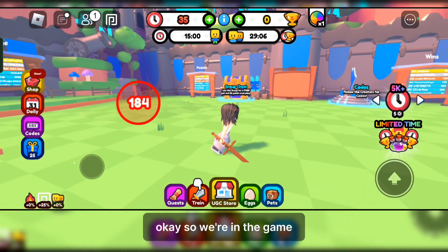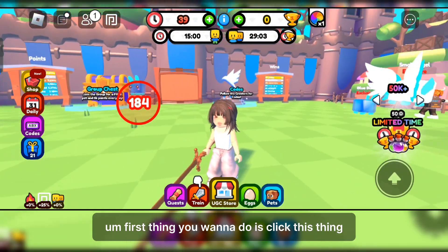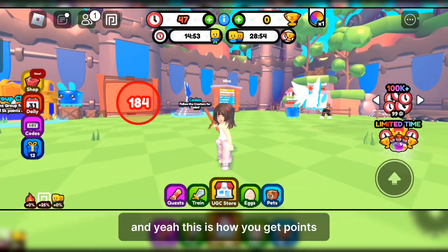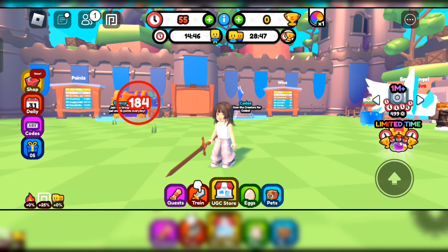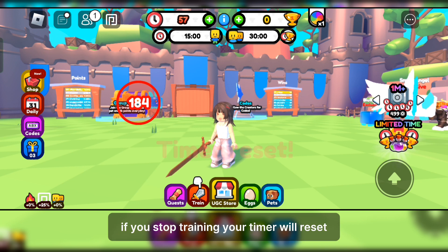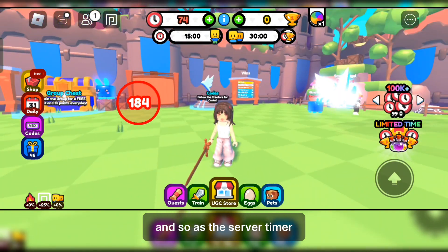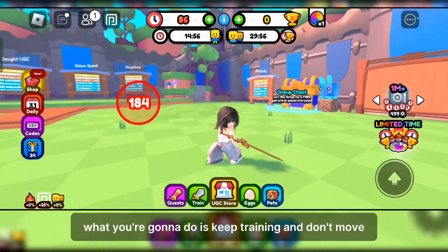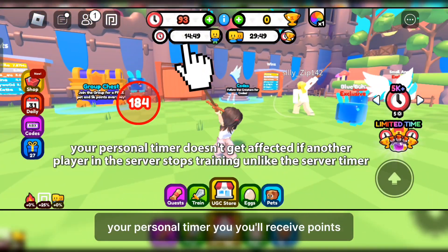Okay, so we're in the game. The first thing you want to do is click the train button — that's how you get points. If you stop training, your timer will reset, and so will the server timer. What you're going to do is keep training and don't move so your personal timer doesn't reset.